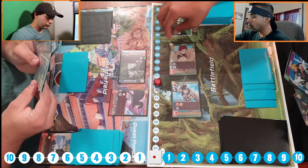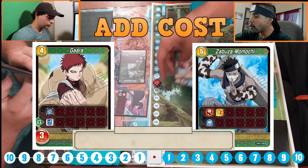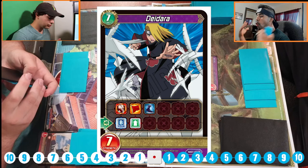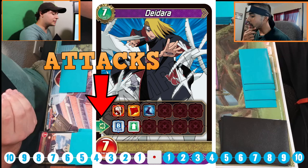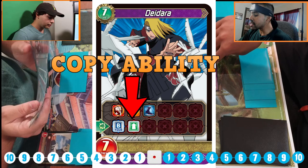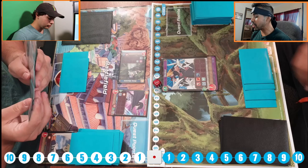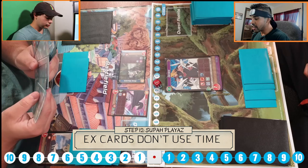Let's do some actual plays — Summoning Jutsu! The way you bring out the big cards, you blow it up. Five plus four is nine, so I'm able to bring out an EX card from my hand that costs that amount or less. I'm going to play the Doryo Summoning Jutsu — my second favorite villain. When he attacks, he chooses one of your cards and gets their play ability. He has a foot symbol meaning fast, so he can attack as soon as I bring him out. And if you bring out an EX card, you do not have to move the cursor — that's freaking clutch.